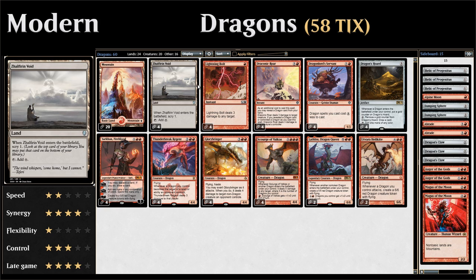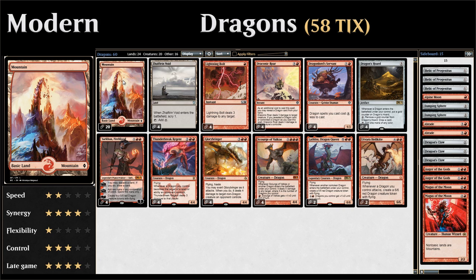The mana base is very straightforward: four copies of Zalfurn Void, which enters the battlefield untapped and lets us scry one when it does — giving us a little more card selection — and then 20 basic mountains.